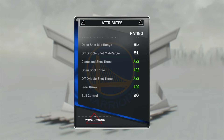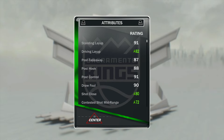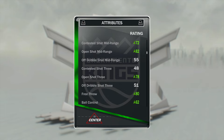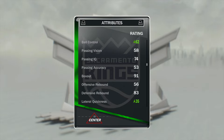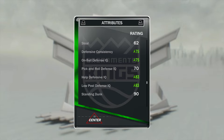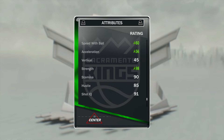Last but not least we have DeMarcus Cousins and John Wall. Cousins gets a pretty good boost: 82 driving layup, 80 shot close, 72 contested shot midrange, 82 open shot midrange, 78 open shot 3 (which is already crazy for a big man), 80 free throw, 62 ball control, 35 lateral quickness, 75 defensive consistency, 75 on ball defense IQ, 83 help defense IQ, 83 low post defense IQ, 60 speed with the ball, 56 acceleration, and 98 strength.